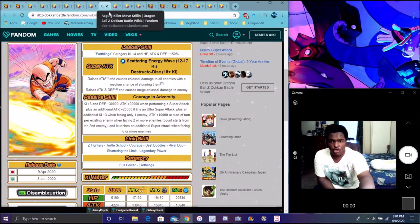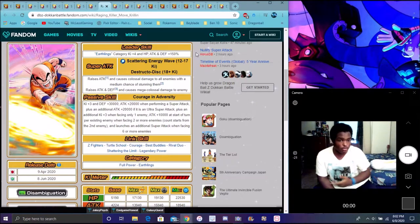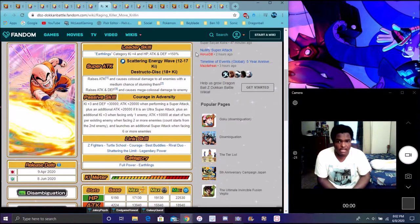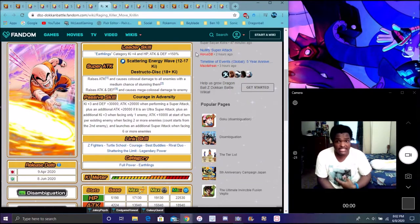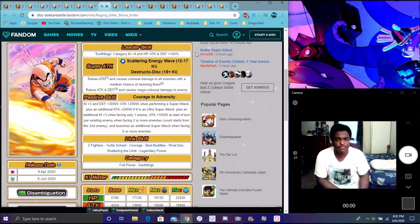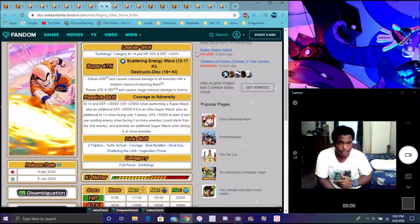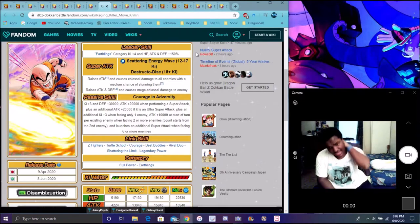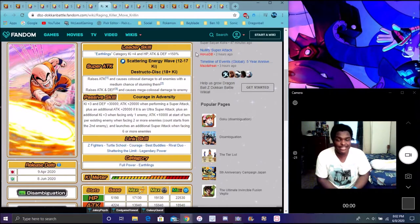His translation here is called Raging Killer Move, but in Japanese it's called Angry Super Attack — global translation differences. He's really just built for battling a whole bunch of enemies. He's going to be destructively good at the Legend of Goku event because he's going to keep raising his attack and defense a lot. He's going to be destructive in World Tournament too. LR Nappa should be coming out probably in October, so he should be linked up good with that.